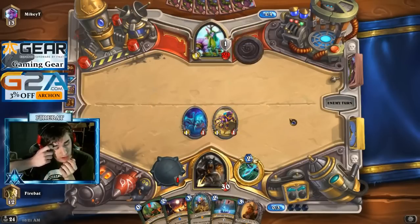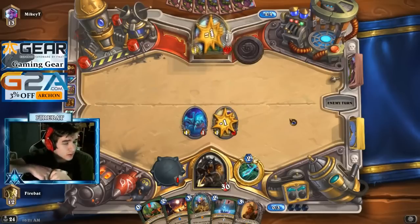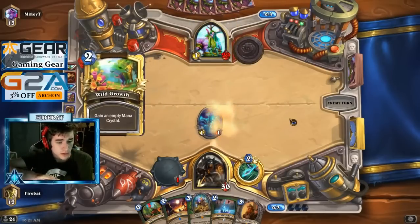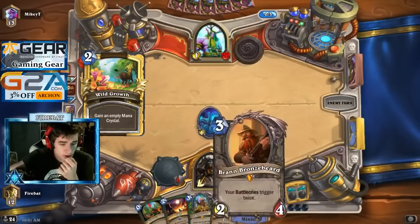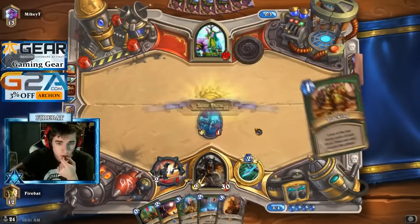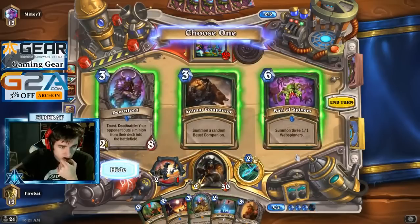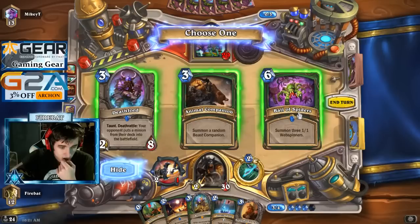He's just passing a lot, I like that. Wild Growth — I don't mind it. We got a three-drop to play, so it's cool. Got another Tracking, pick the anti-control card. Ball of Spiders is our anti-control card out of these choices. Animal Companion would be pretty sick here, but we gotta go with Spiders.